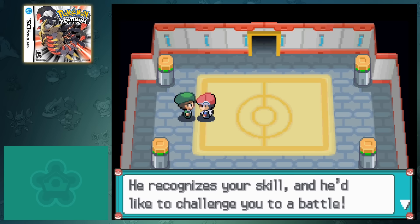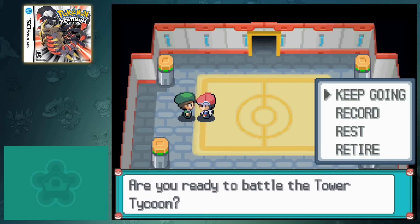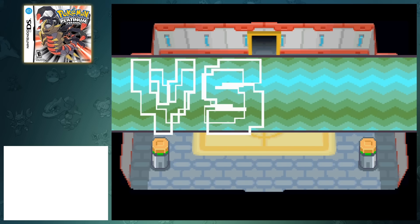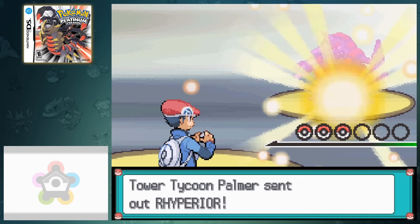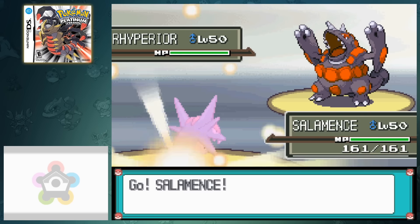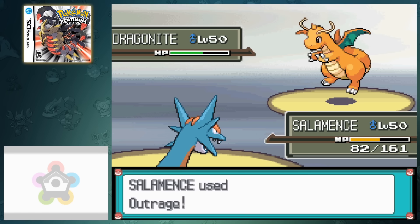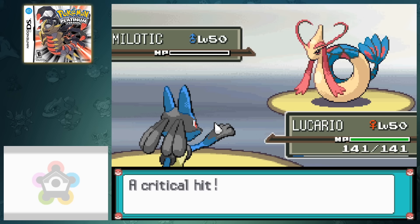Upon reaching the 21st battle, we had to face Tower Tycoon Palmer. His team consists of Milotic, Rhyperior, and Dragonite, and coincidentally his team plays very similar to how I created my own. He decided to lead with Rhyperior, which was arguably the best case scenario because Salamence has Earthquake. Because Lucario is Choice, it would have been more difficult to switch out, but I was able to take care of that pretty quickly. He then brought in Dragonite, which got one-shot with Outrage, and with a Vacuum Wave I was able to finish off Milotic for a very easy win.